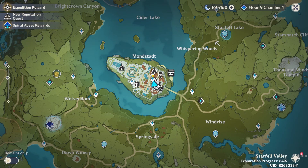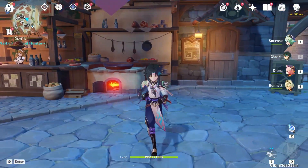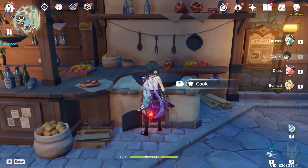If you find any fireplace you can also cook there, but for easiness I'm selecting this village. As you go inside the village, just look for a fireplace and press F on your keyboard.